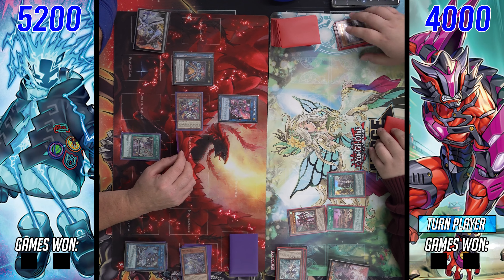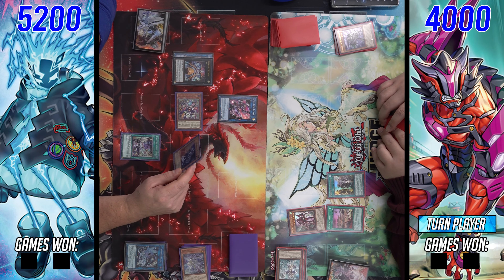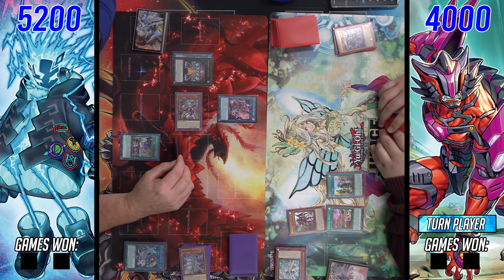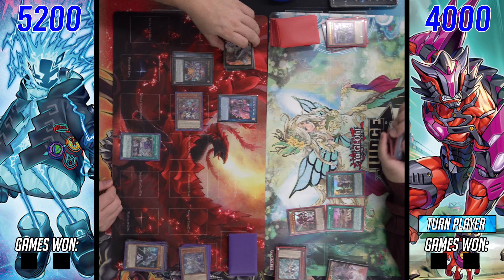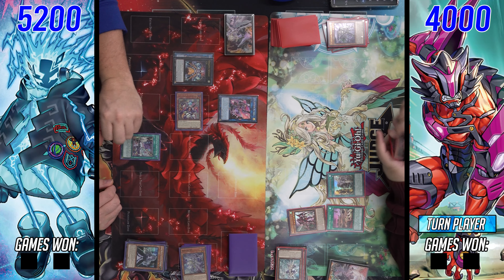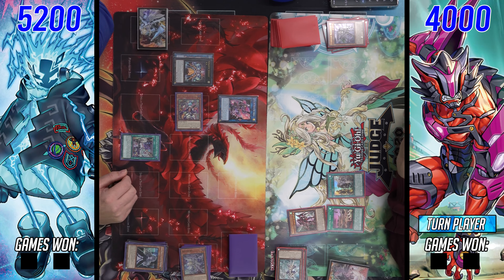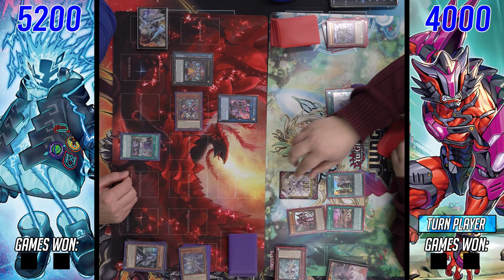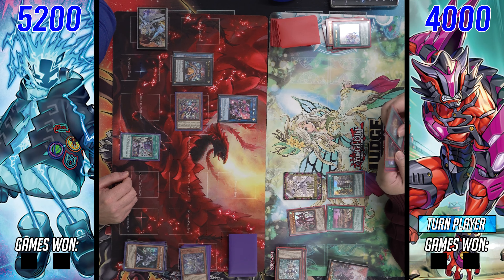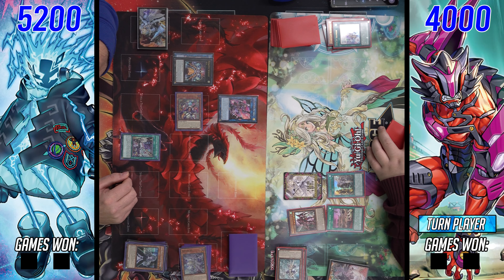The only unfortunate thing is they don't have an Elf. They could have ended on Elf — maybe linking Gigantic and the Treat into an Elf, then made another Kisikill. That would have been better since Elf protects from targeting, Kisikill can bring back Red, creating more interruptions. Right now they really only have one interruption, and that Fateful Adventure is going to come in clutch.